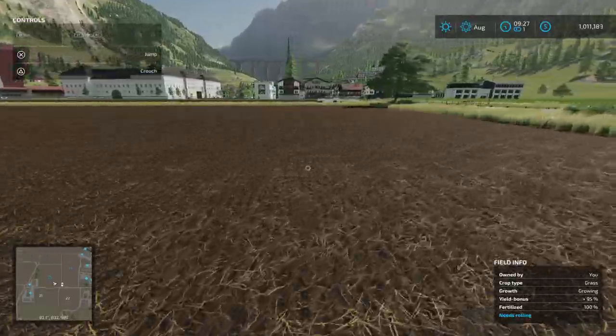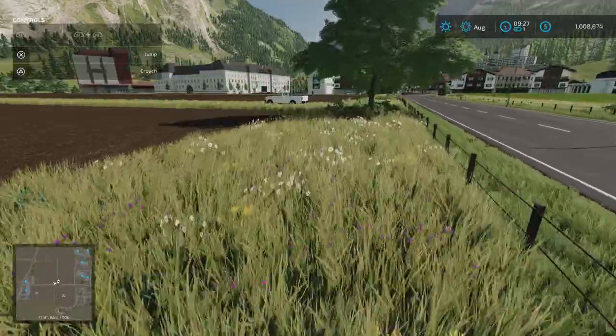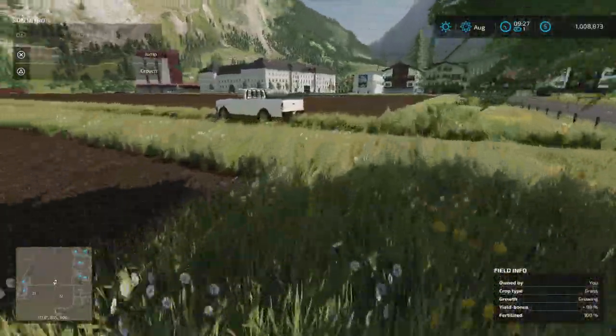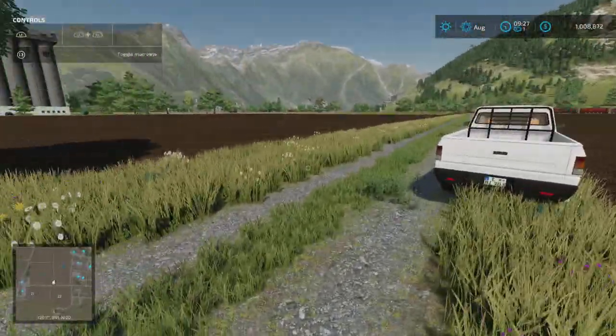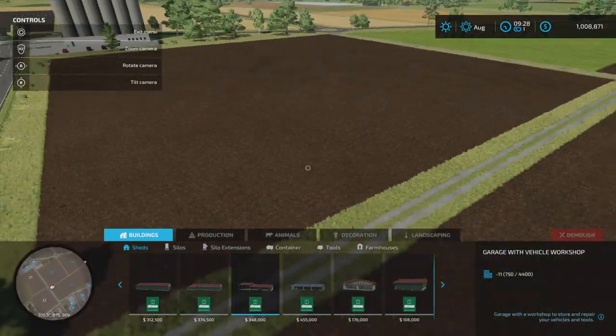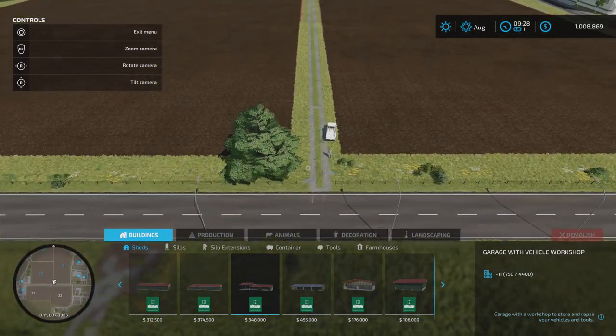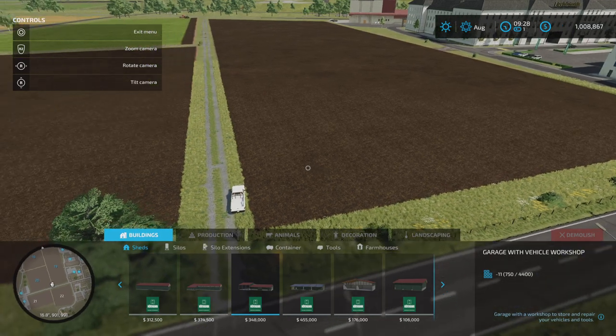So let's have a bit of a play around with cow barn location and what that's going to look like. I'm going to get off the field, come stand over here, jump into build mode and get an aerial view. The plan is basically this will be the entrance to the farm just here, and we'll have grass silage in this field.